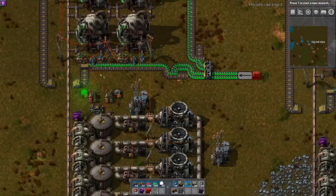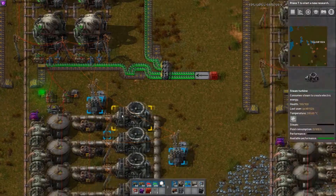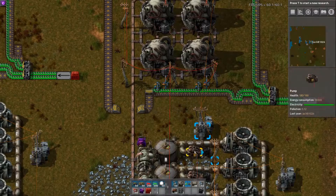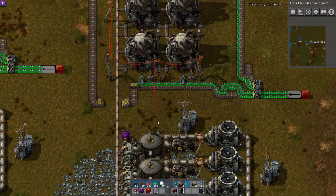The old circuit used to use one combinator for each reactor as well as three for the whole system, and the new one uses no combinators at all — merely red wire and green circuit wire.